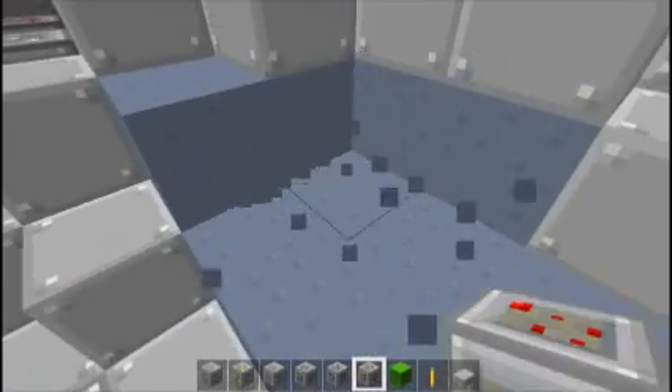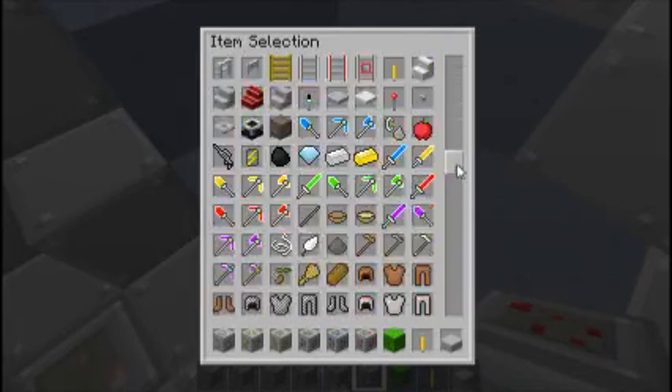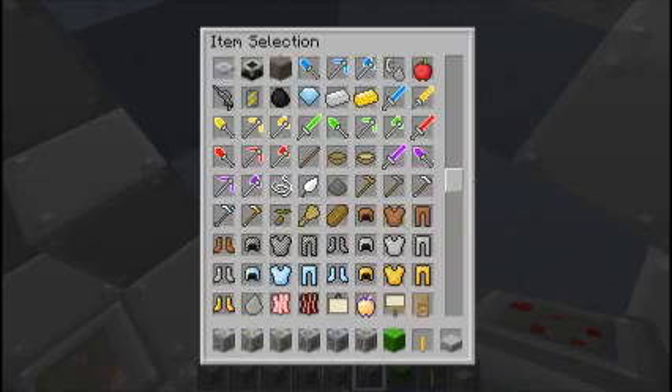Anyway, this is dirt — I think, maybe clay. I'm not sure. As you can see here is your creative inventory.